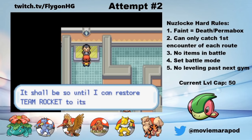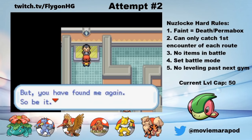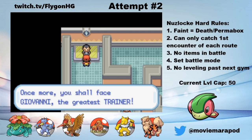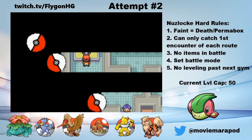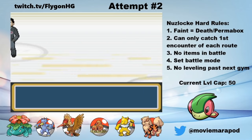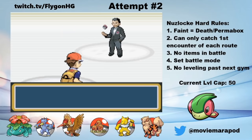Anyways, after saving a little girl from a Hypno — Jesus Christ Nintendo — I come back to Kanto to take on the 8th gym leader in Viridian City. As the last gym leader of Kanto, Giovanni can be one of the most difficult trainers in the game, but it's nothing some clever gameplay can't handle. Let's take a look.